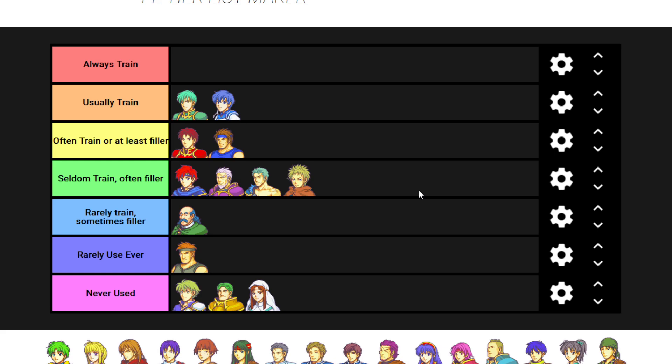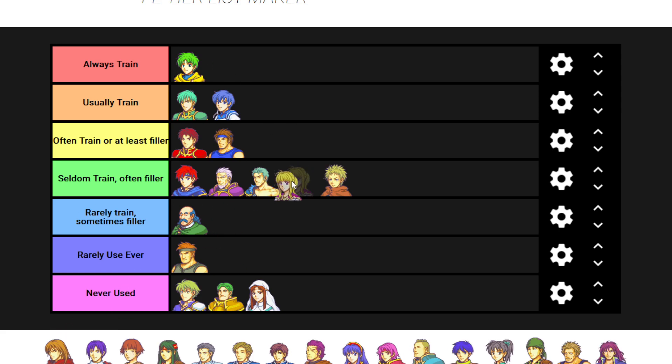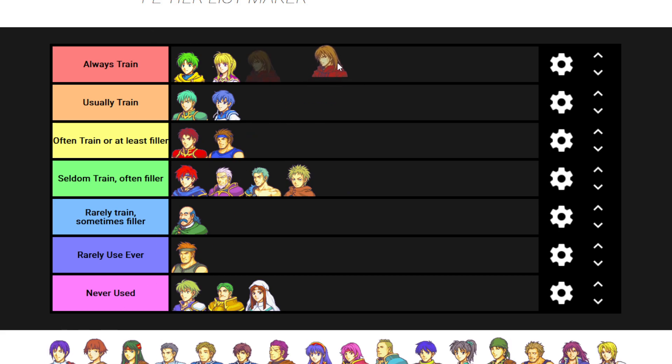On the boat map in FE9, you could wait for birds to steal stuff and then kill them, or save up chest keys for your paladins - or you could just deploy both Volke and Sothe and get all the chests with your thieves. I'm lazy, so I get all the chests with my thieves. Lugh - I pretty much always use Lugh. Clarine - pretty much always use Clarine. Always use Rutger.